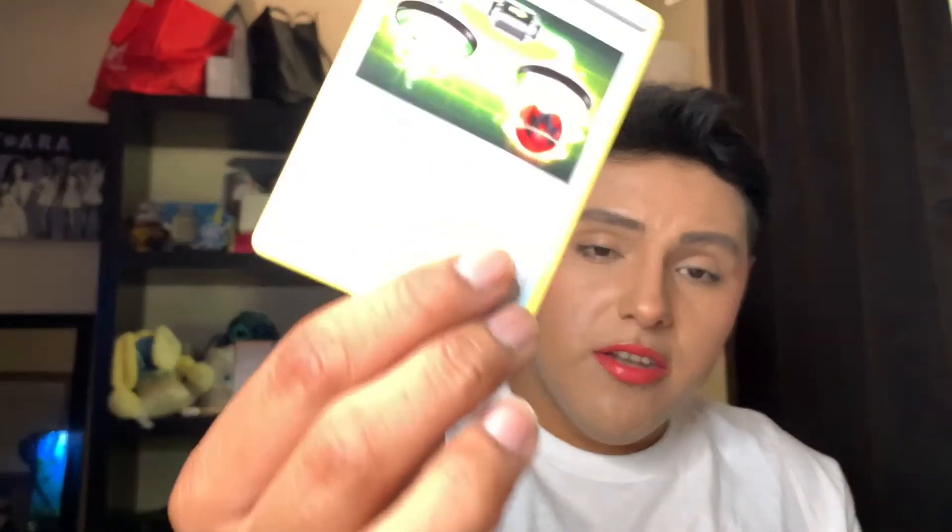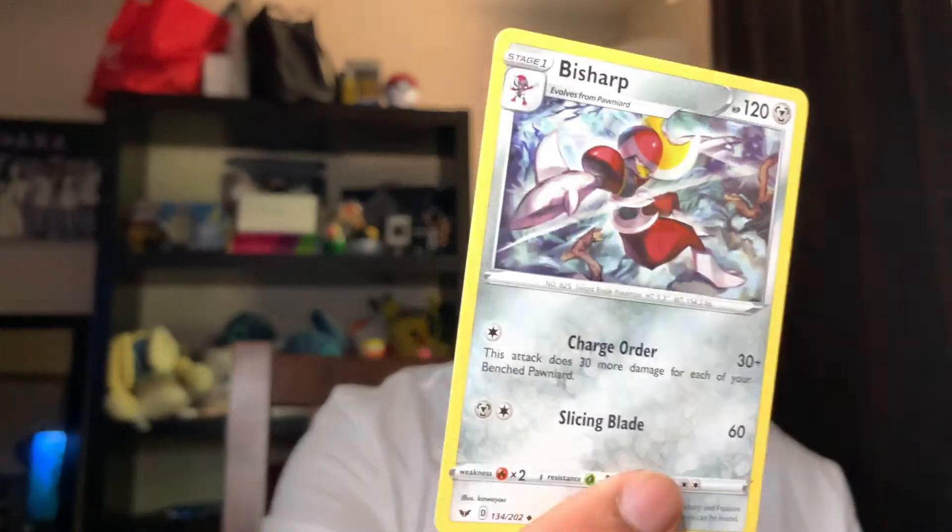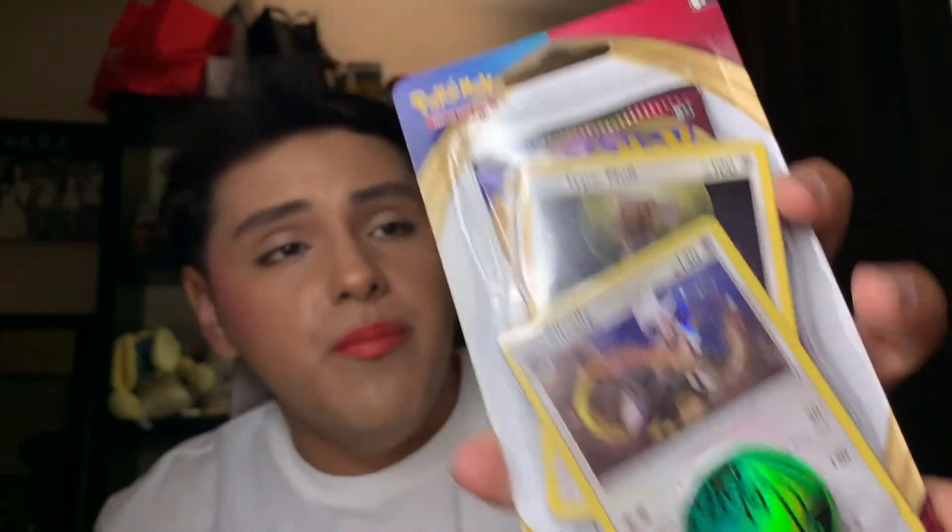A Fighting Ground energy card. Energy Switch card. A Bisharp. And a Salazzle. That is a Sableye and Gnoll booster pack for Sword and Shield.